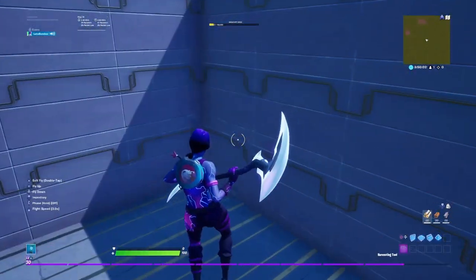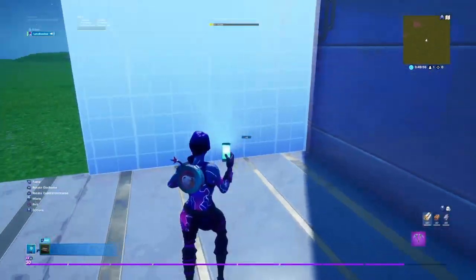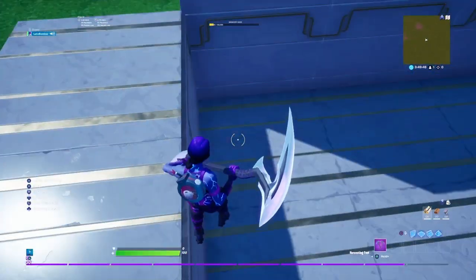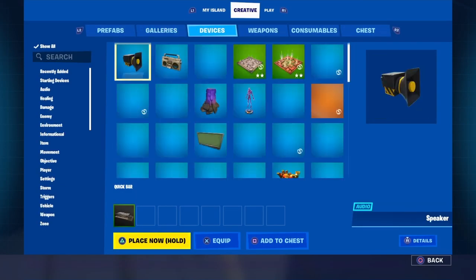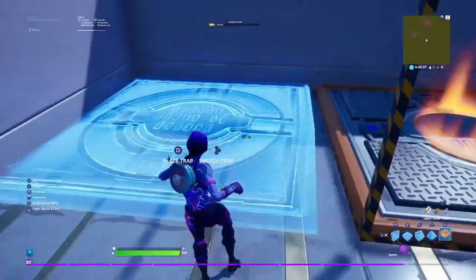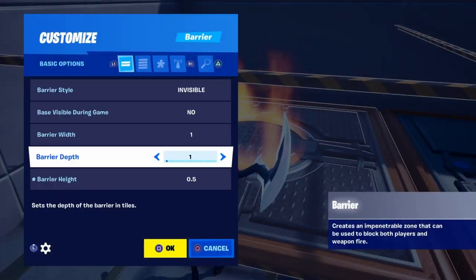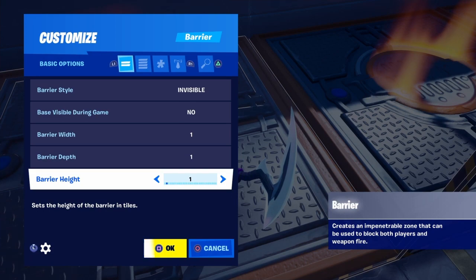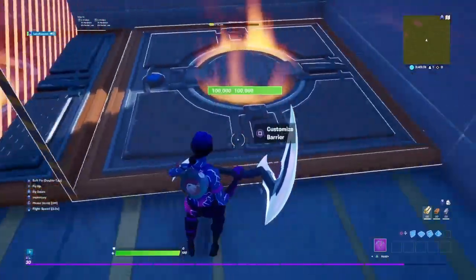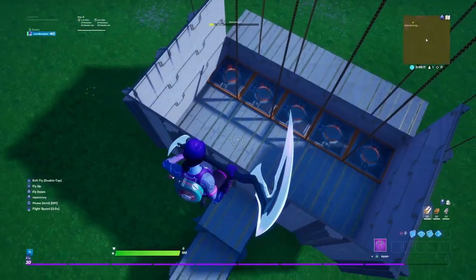Now let's get building the area for the people watching — the judges. Put one bottom floor just like that. Then we will be putting barriers right down here. Put our barriers down. Now all you're going to want to do is change the height — put it on 100 because you don't want to make it too specific. Get this done as fast as you can. Now that we have the barriers down just like that.